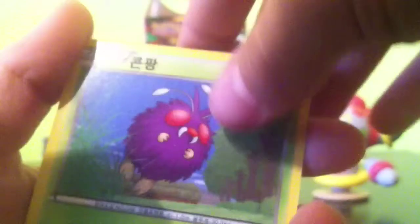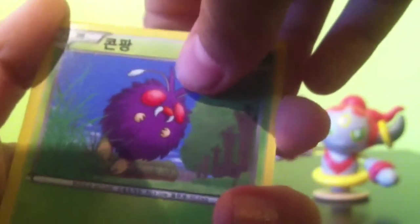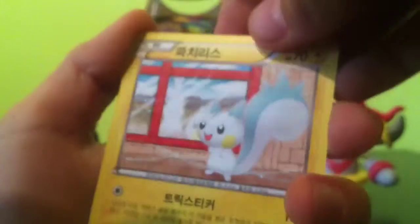Next pack — let's do this. We're getting good luck — we already got two holos and an EX. Okay, let's start a new one: Lit Leo, that's a nice one, and this is our uncommon — the squirrel.